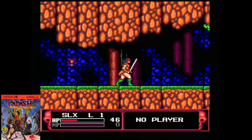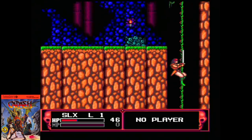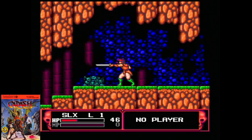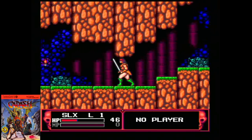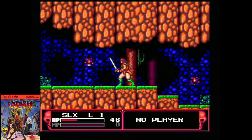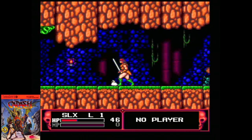We also get the TurboGrafx-16 version of the classic arcade title, Cadash. This platformer combines some light RPG elements and also has great graphics and sound. Pick your class and grab a friend for multiplayer. This is one of Working Designs' first games, and it still holds up quite well today.